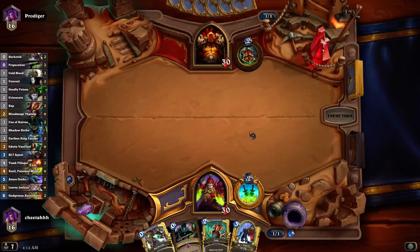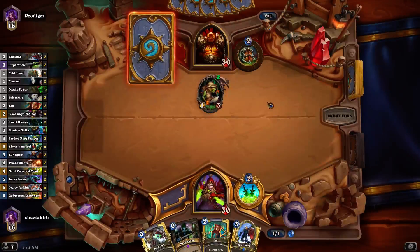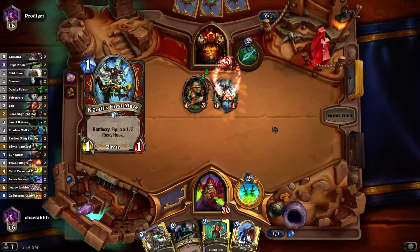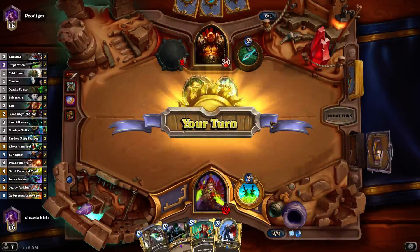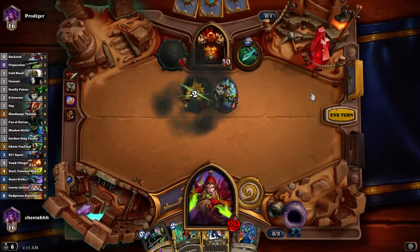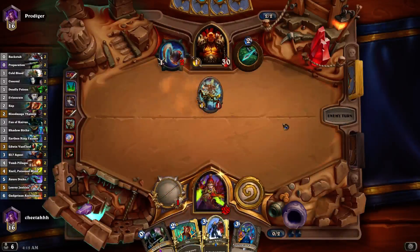Once again I'm going with the Miracle Rogue list, and I'm against a Warrior. Miracle's kind of weak against Warriors in general, but I guess the Aggro list is kind of the best one to be against, because the control ones can just sit back and armour up all game. Whereas this one you can actually use your spells more effectively to clear the board and build a board presence yourself, and then try and race him down.